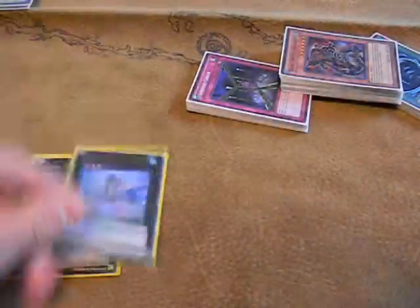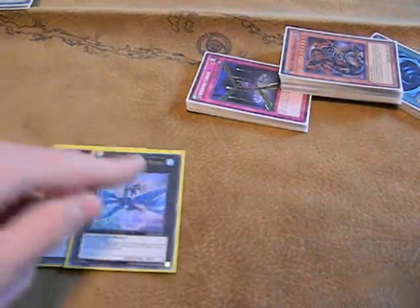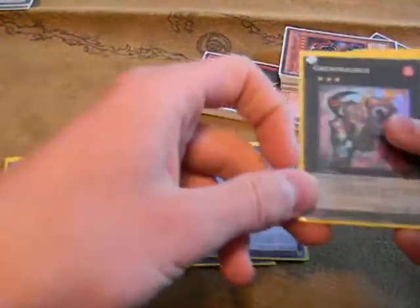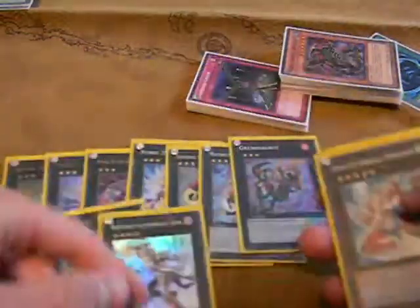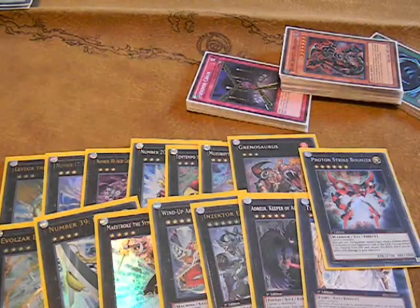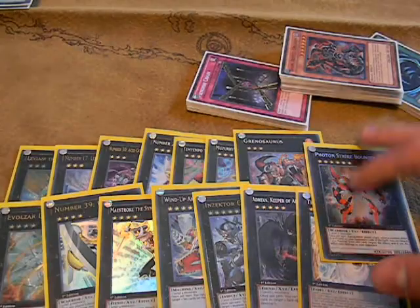For the extra deck we've got Leviar, Leviathan, Acid Golem, Giga Brilliant, Temtempo, Mermail Abyssgaios, Krono's Commander, rank 4s: Laggia, Utopia, Maestroke, and rank 5s. Exciton Knight — never went into it. Adreus — went into it. Tiras — went into it once. And Photon Strike Bouncer — I did manage to go into this. Overall, extra 15 cards, not bad.